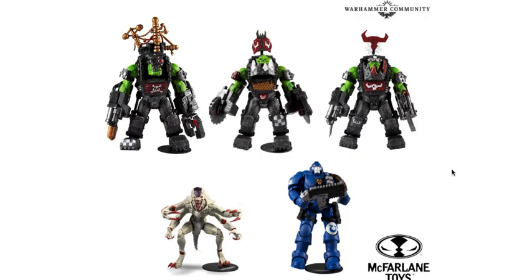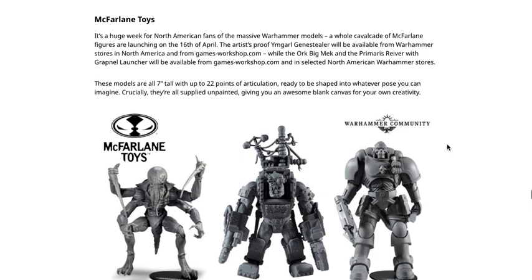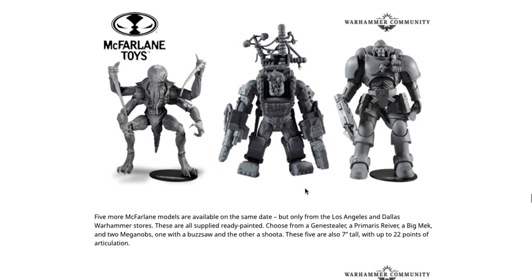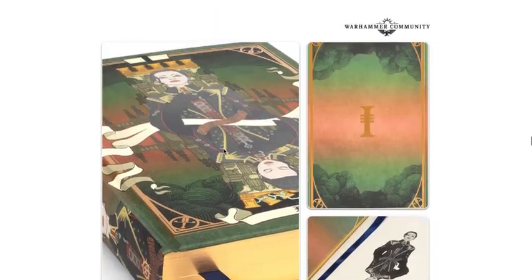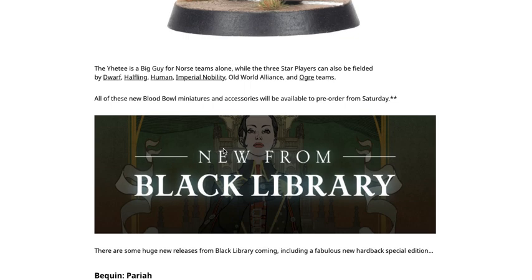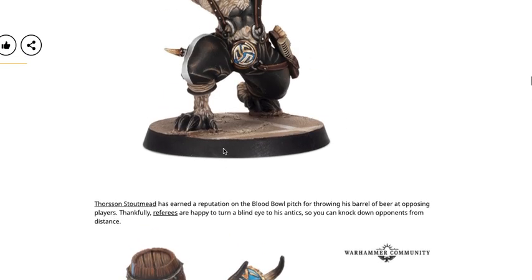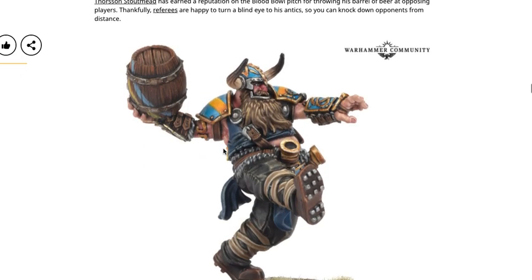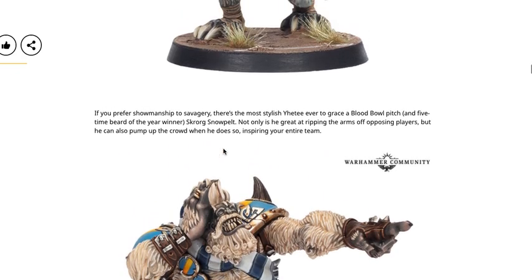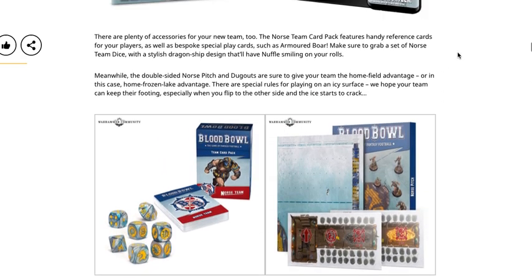To wrap up — pricing overall is right in line with what we'd expect. The McFarlane Toys are pretty cool and super detailed. I'm not a huge fan of the Orcs — they look a bit bland — but the Reavers are super cool and the Genestealer is awesome. The books are a niche thing, but if you're into them, totally get it. Make sure you grab your copy of Bequin Pariah before it sells out. The Blood Bowl team looks cool; I'm not a big Forge World fan — the quality for what you pay is pretty laughable — but these do look good.